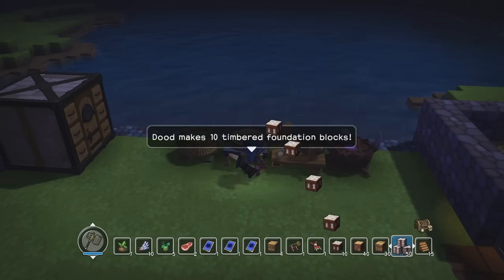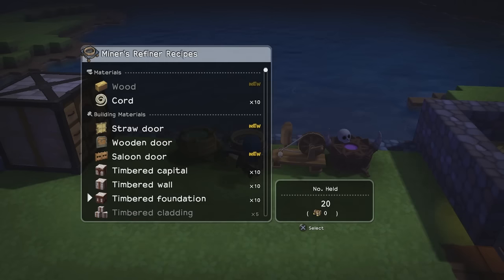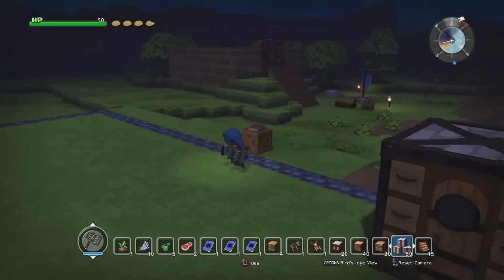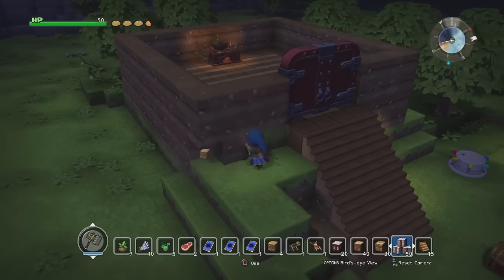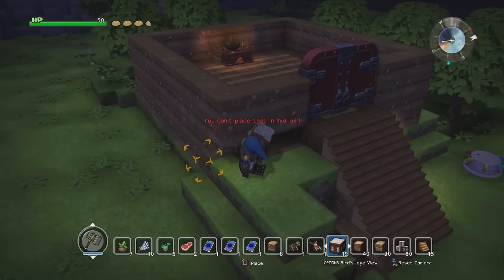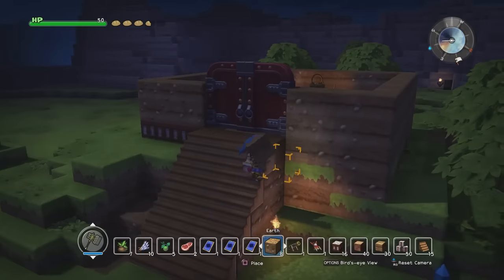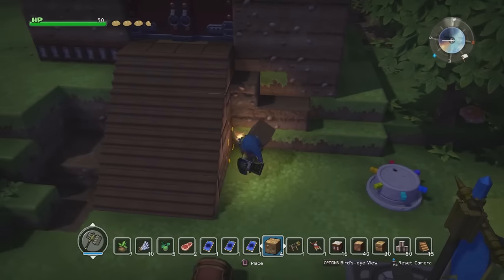Let's make a bunch of timber foundations so we actually have something to put on the bottom. Timbered capital - I think we already have a couple of these. I probably need more than that now that I'm thinking about it. Whatever, it'll be for later. Let's do the foundation blocks right here along this layer. Yeah, definitely gonna need more. Oh whoops, didn't realize we actually converted over some of the flooring too. Well, that's okay.